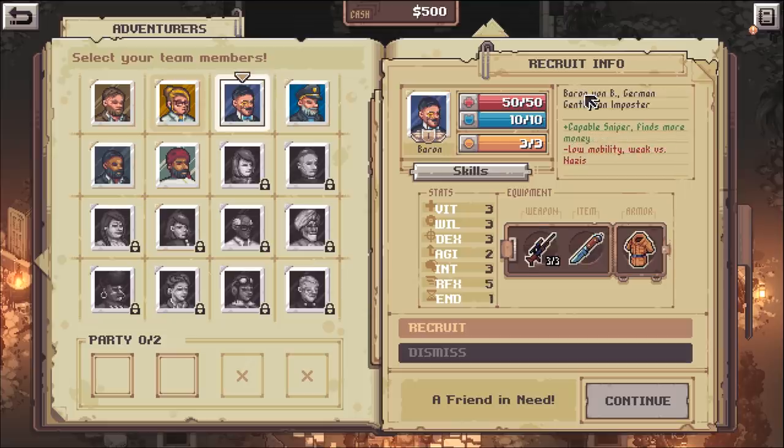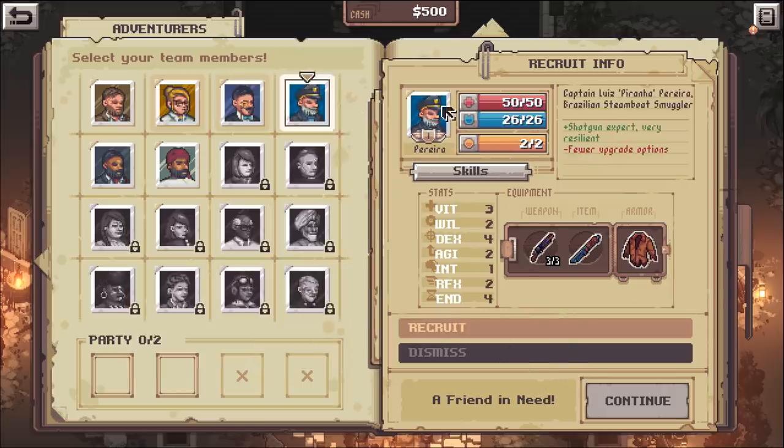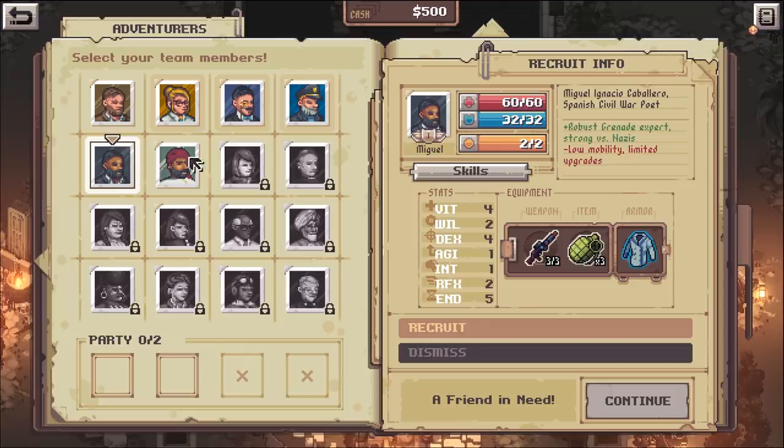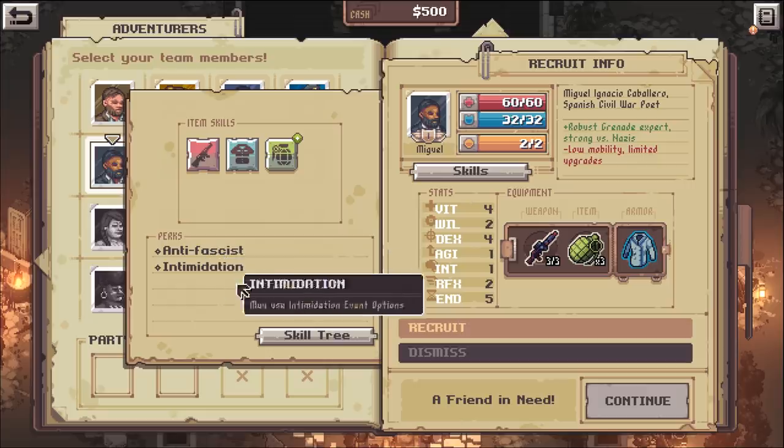We've also got Baron Von B, German gentleman imposter - capable sniper, finds more money, has sniper skills, not bad. There's a Captain who's a shotgun expert. Then there's this dude who comes with grenades - robust grenade expert, strong versus nazis. Going into his skills: Anti-Fascist 20 - I mean that's just hilarious, that's freaking hilarious.